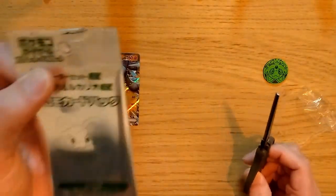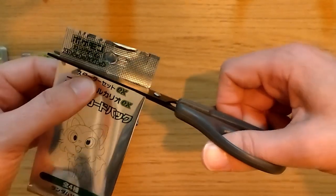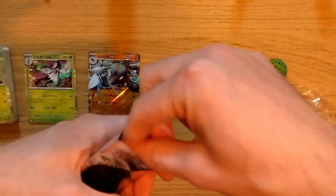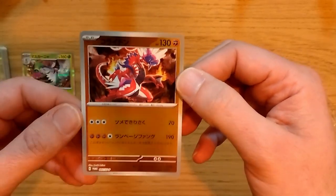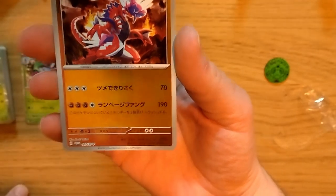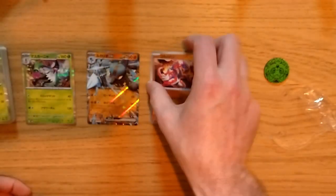There are four types of promo cards we can get in this, so let's see which one we got. Oh, this is pretty cool — Koraidon! This is the Pokemon that's on the cover of Scarlet, a Fighting Type Pokemon. Really nice to get something this cool.